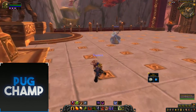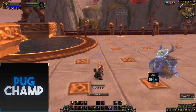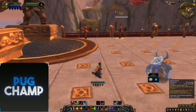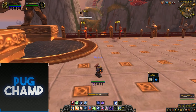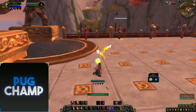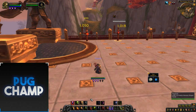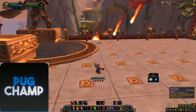For the AoE rotation, you want to start off by putting Immolate on all your targets, then put down a Reign of Fire, and use Shadowburn and Conflagrate. Also use your Incinerate so it hits multiple targets. Make sure Immolate is on all the targets so I can use Channel Demonfire. Put down an additional Reign of Fire, use Shadowburn, and Conflagrate on the targets to get another Reign of Fire.